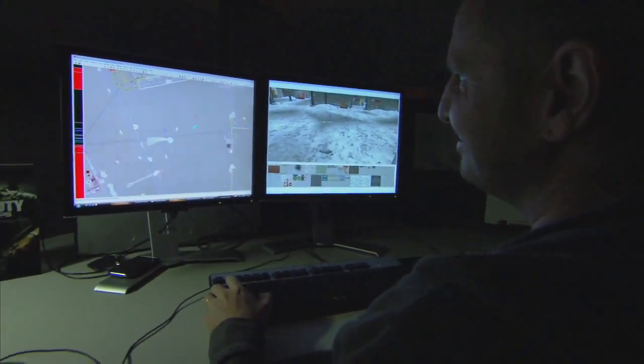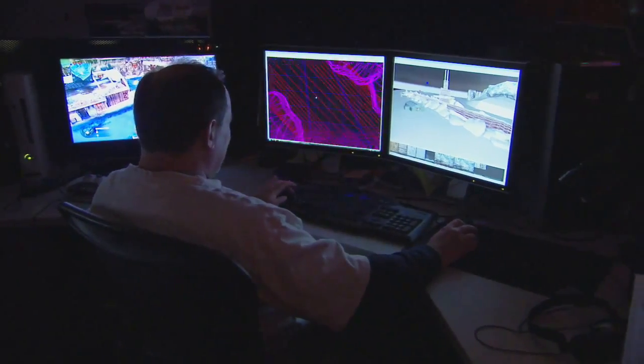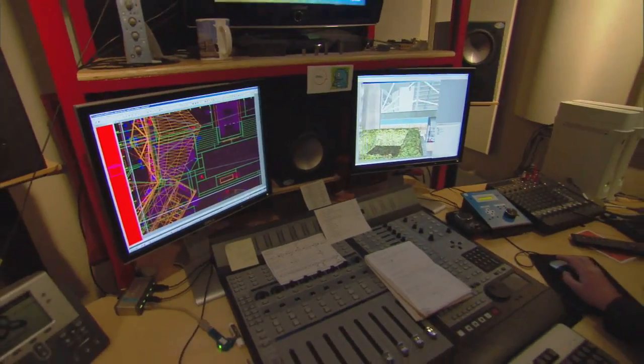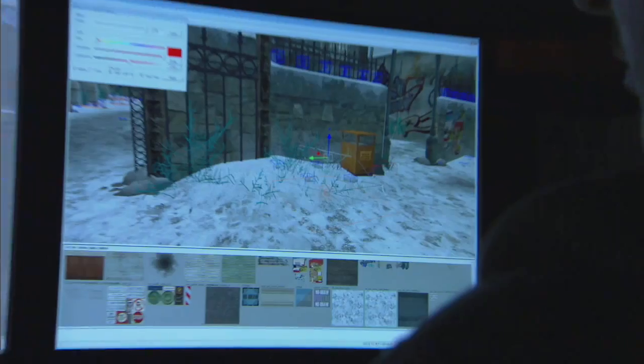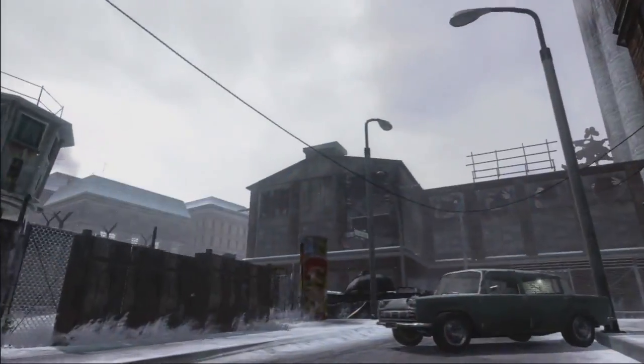One of the big agendas with this map pack is listening to player feedback about all the maps since the game's release. Players want more verticality, more sniper opportunities, and they really love the interactivity we introduced — these are components we wanted to bring back in a big way with the first DLC. First Strike is available February 1st for 1,200 Microsoft Points, available on Xbox 360 first.